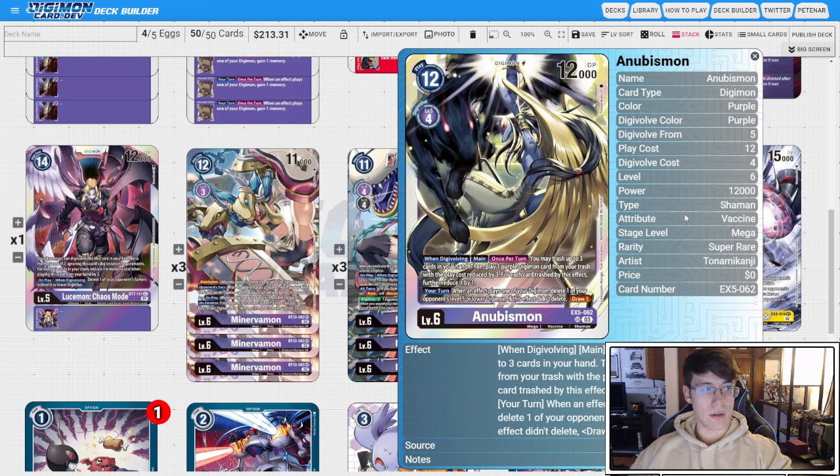And then our one copy of Anubismon — it's going to be restricted. When you Digivolve, you trash three cards in your hand and then play a purple Digimon card from trash with its play cost reduced by up to six. That's really, really strong. It's also on main, not just when Digivolving. So if this survives a turn and your opponent cannot remove it, you're going to play another Mervamon and get like six bodies on board. And when you play a Digimon by an effect — not once per turn — you delete one of your opponent's level five or lower Digimon. So if you play the Mervamon, you delete a body, then play out the two bodies from Mervamon and delete two more level five or lower. You're controlling the board really, really hard with this card, which is no wonder it's getting restricted.